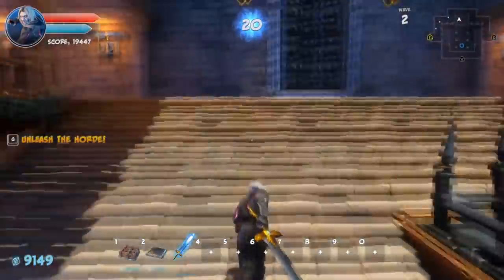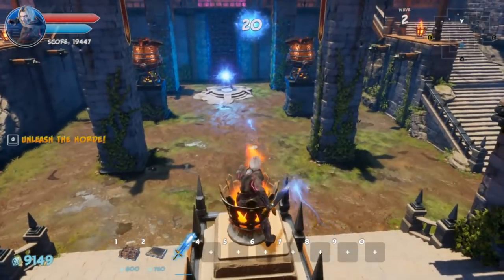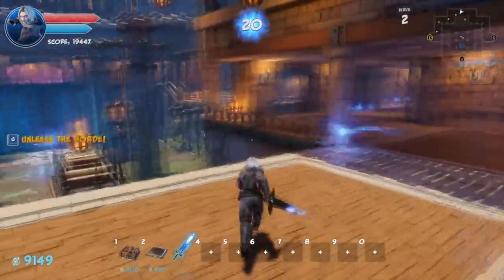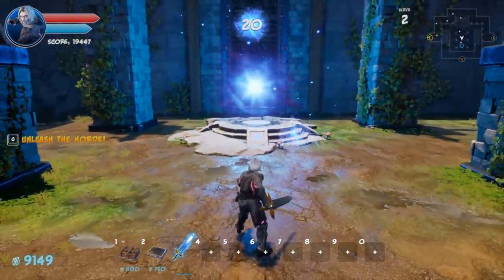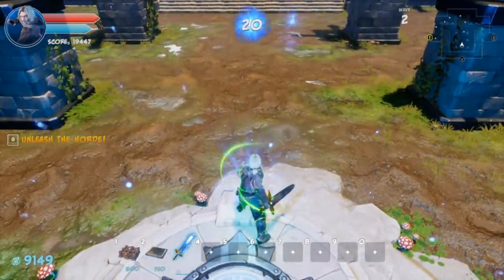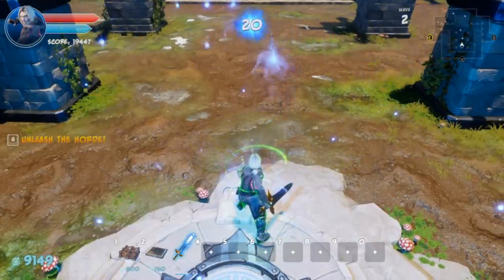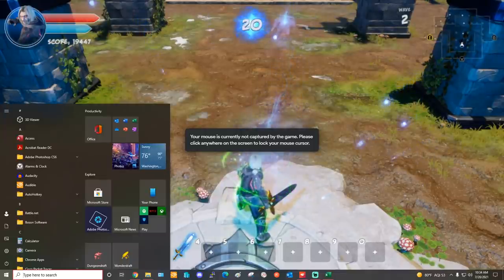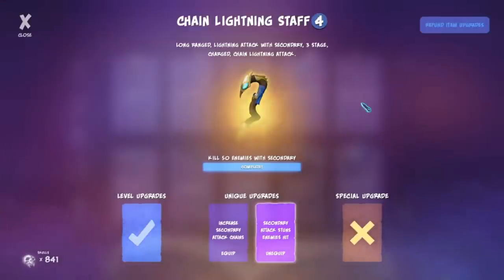That's the Broadsword — I may have called it the Blade Staff by accident in this video. It can combo too; I got a bunch of times-three combos with it. The extra zapping and shocking is pretty good, but I prefer the knockdown and knockback of the Blade Staff. It's probably the next best melee weapon after the Blade Staff. I'm giving it an A tier — very close to S, maybe an A-plus or S-minus — but it's not quite the Blade Staff.